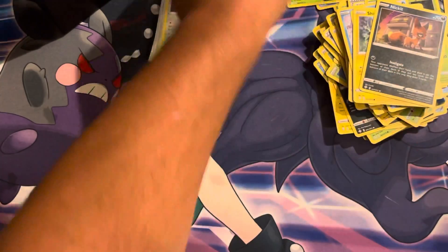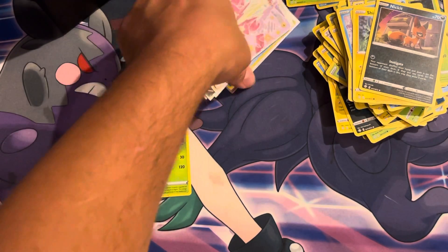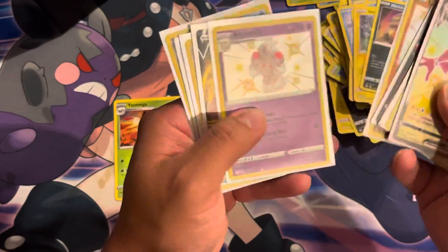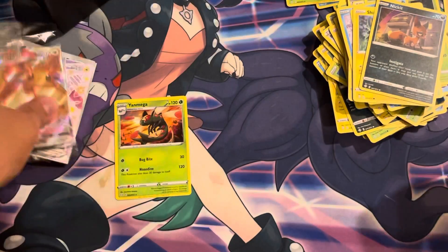Toxicity V-Max — ooh a shiny, let's go! I'll take that. Can't even get into the sleeve. Alright so let's look at what we got — good pull. The two Eevees are not bad, Silicobra, Creamy, Dracazolt, Bird Keeper, Darmanitan, plus you get the Eevee. Alright guys, that's the box!